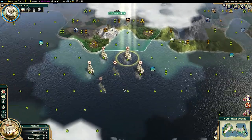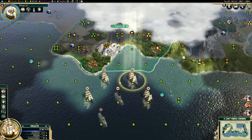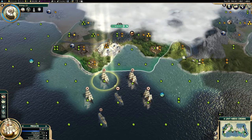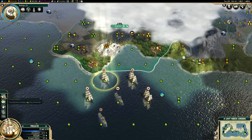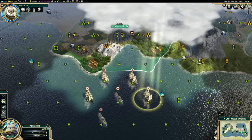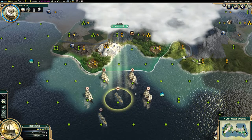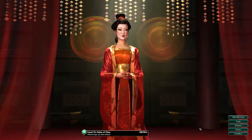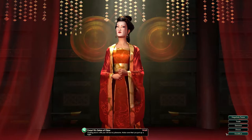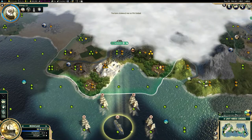Now let's turn to Beijing and my fleet here. The frigate is the main ranged unit — it can attack naval vessels but also land units. I've also got two privateers and two ironclads. The ironclad is like an upgraded privateer: it's much stronger, it requires iron, but it moves a little slower.